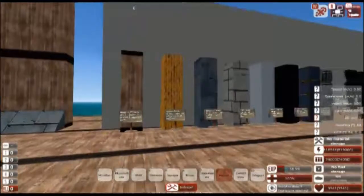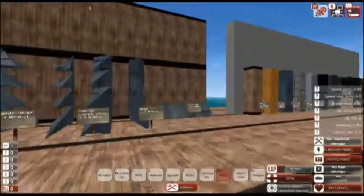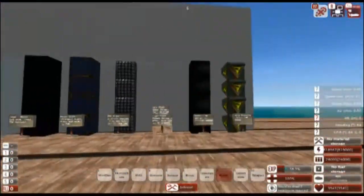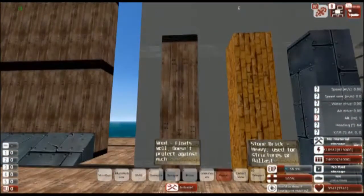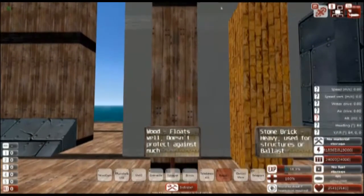With the exception of certain kinds of blocks, those are all the block types. Now let's go over the 11 material types. First off: wood. It floats well, but it doesn't protect against much.